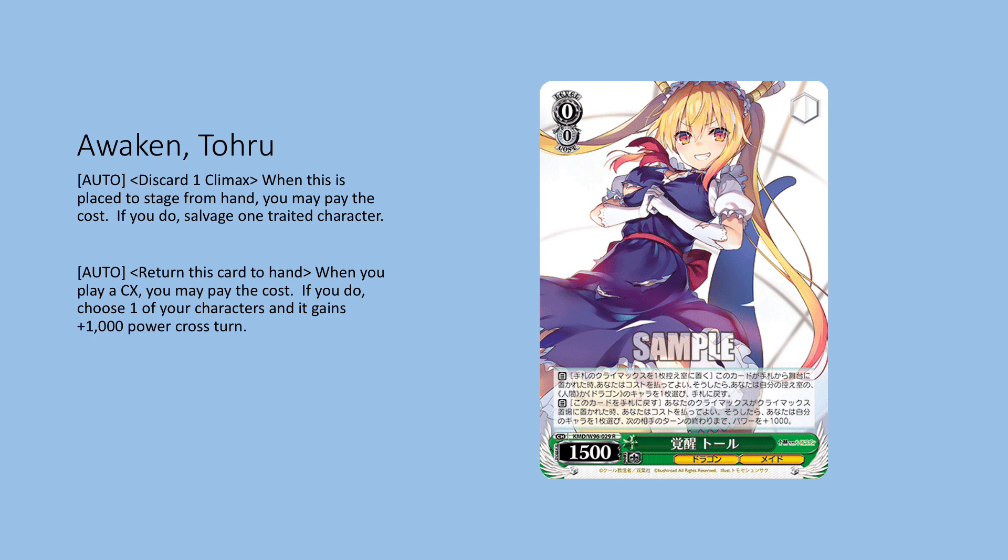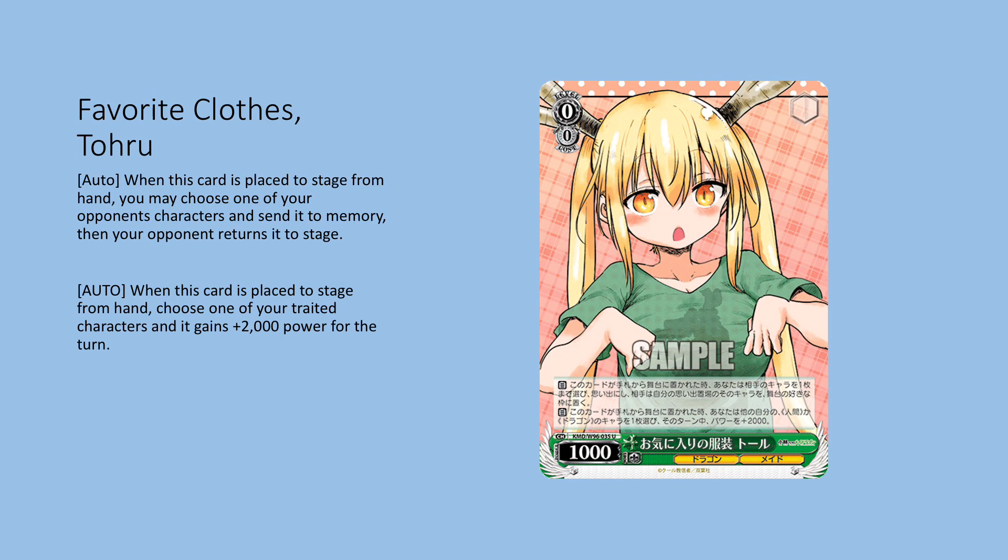This is another tech card — something you don't need to play unless you like having the ability to blink things. On play from hand, you choose one of the opponent's characters and send it to memory; your opponent then returns it to the stage in any slot. When this is placed from hand to stage, you can pump 2k power to a character. Without the power pump I probably wouldn't play this — blinks have been a little bad lately. But with data live now hit, this profile may start to be worthwhile again, and 2k power is very good into standby decks like Mushoku Tensei.